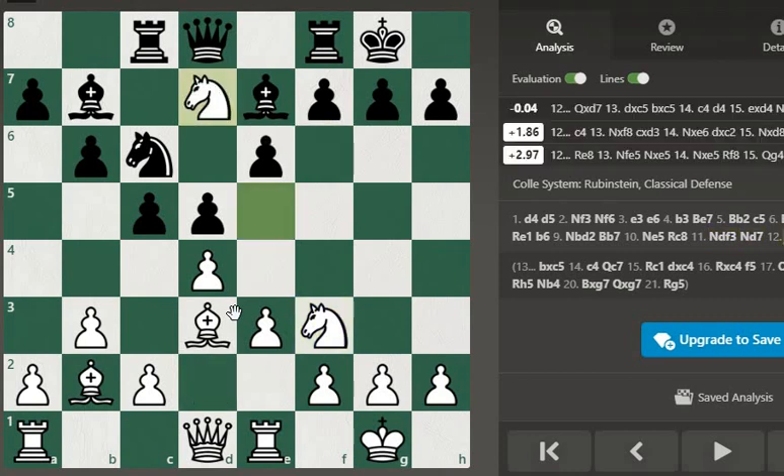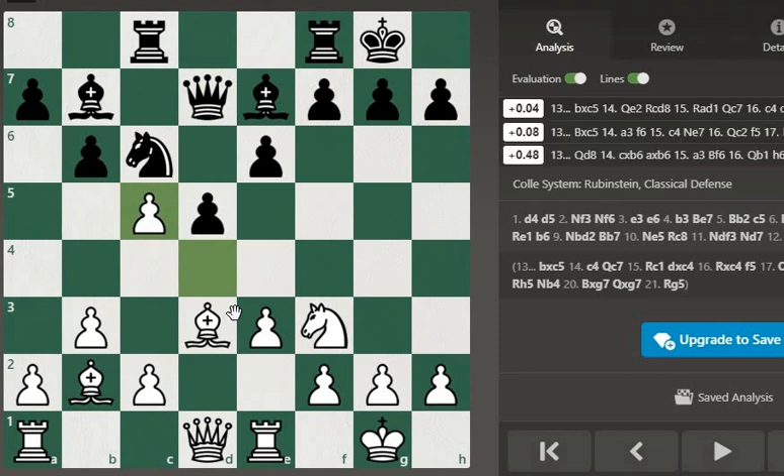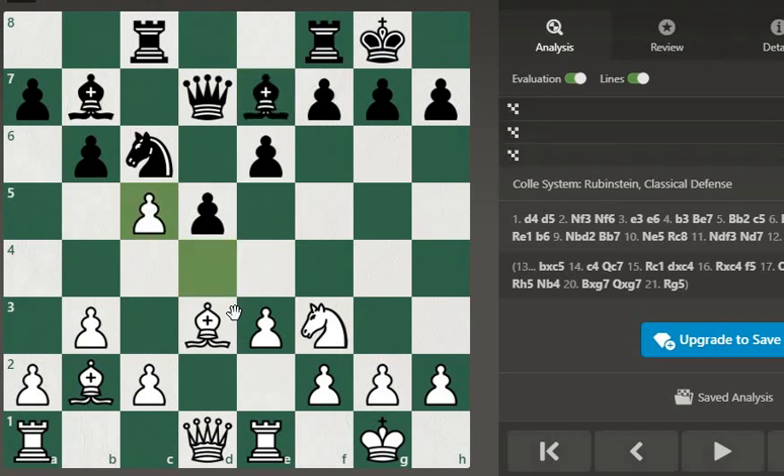Knight d7, queen takes d7, queen takes d7, pawn takes pawn, bishop takes.